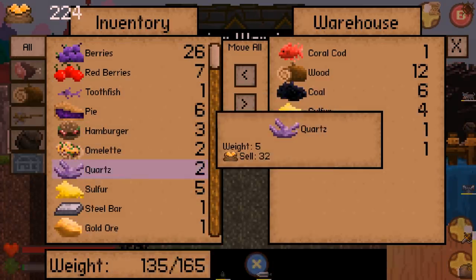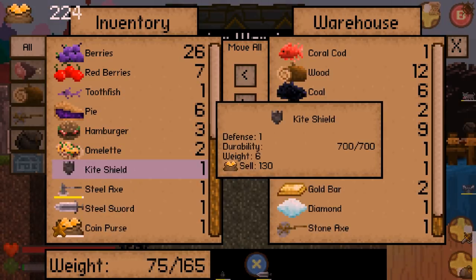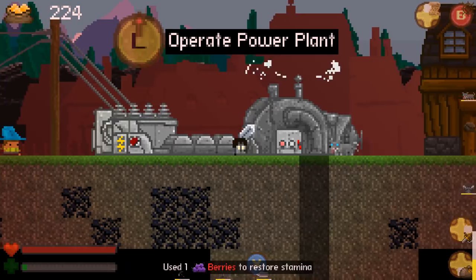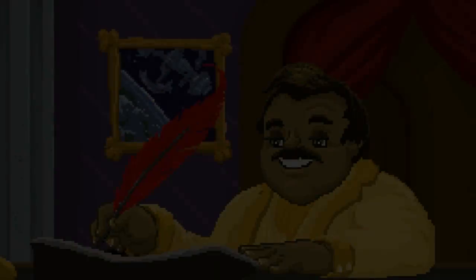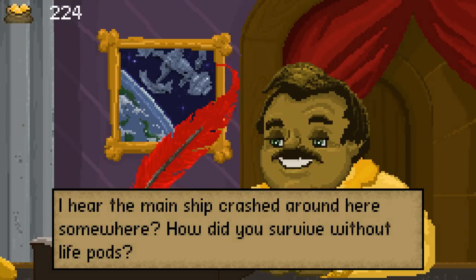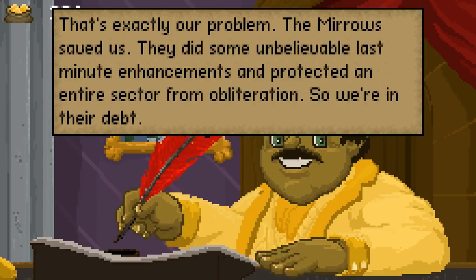Let's drop off the coal, the quartz, the sulfur, the steel bar, the gold ore, gold bar, diamond, kite shield. I guess at this point I'm going to try and rest at the inn. I hear the main ship crashed around here somewhere. How did you survive without life pods? That's exactly our problem. The Meros saved us.